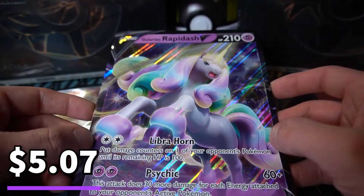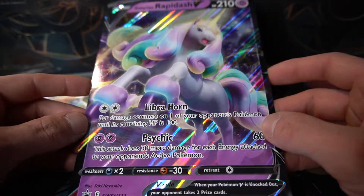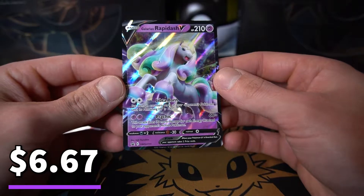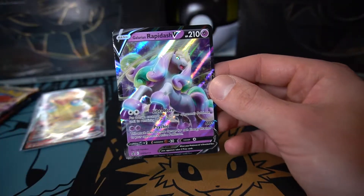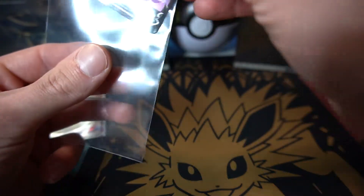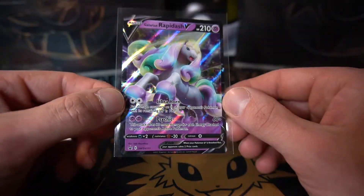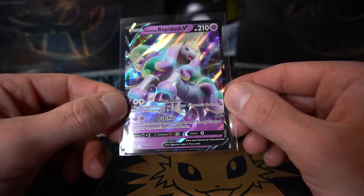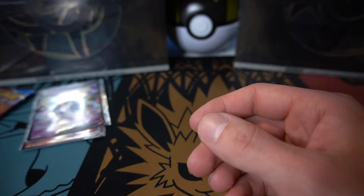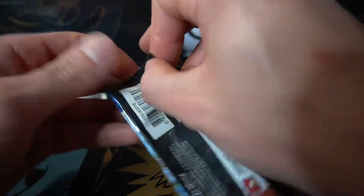Now let's get the jumbo card out of the way — the jumbo Galarian Rapidash V promo. These V boxes still come with the jumbo version of the promo card. And now the regular Galarian Rapidash V — I think this card is very awesome. It might just be because it's new and we haven't gotten a new V box in a while, but I very much enjoy it. Let's save the Darkness Ablaze pack since we still have quite a few Battle Styles to go through. This box just came out Friday, so the theme is obviously Battle Styles since there are two Battle Styles packs in the box.